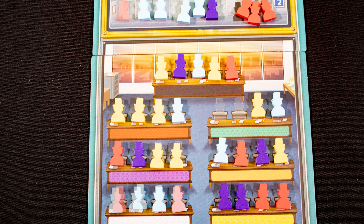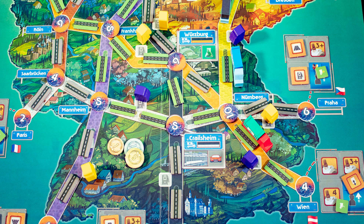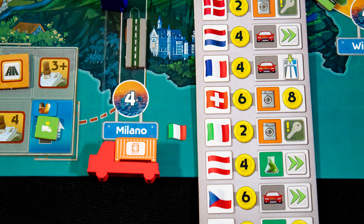The next action is to load a truck — each production center has a card and a good. You can then move your trucks along the roads. Note: whenever you play a card to any action and you have a truck on a road matching that color, it moves. If a truck moves off the board it delivers its carried goods, which may give you a one-off power you can trigger at the start of your next turn.